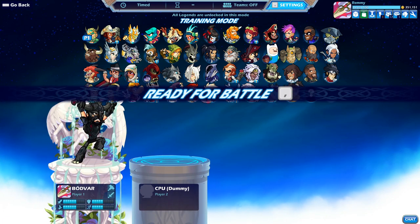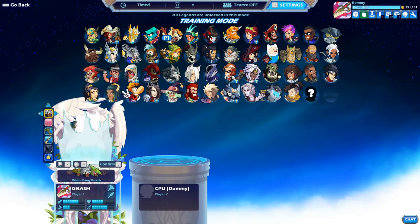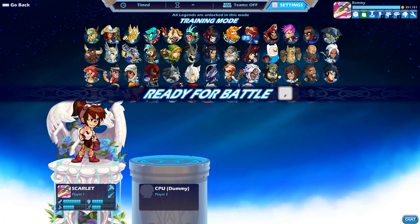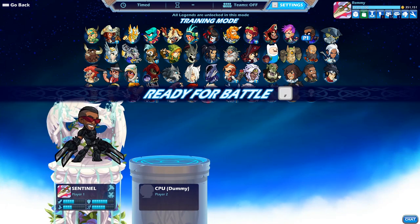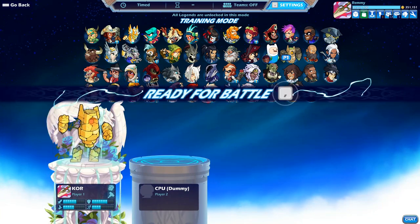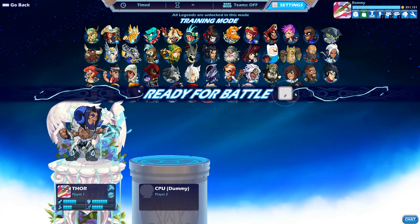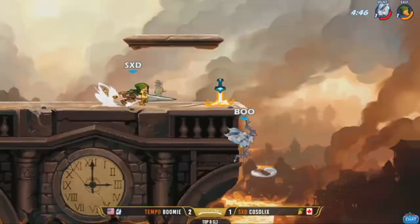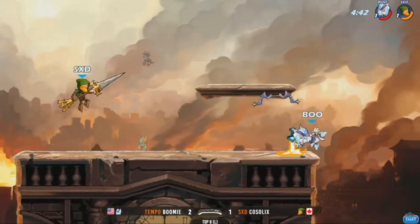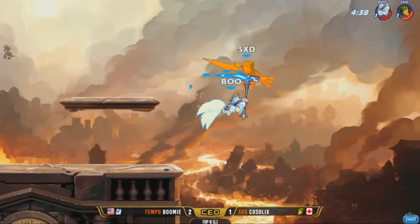Hammer Legends have been released with a variety of stats. Bodvar brings a balanced stat spread while Nash focuses less on dex and more on raw speed and force. Cassidy sacrifices speed and defense for an 8-dex Hammer. While dex does offer some combos I'll go into later, speed and force are the most important factors to me. I recommend literally all of the Hammer Legends — just find one with the right stats for you.